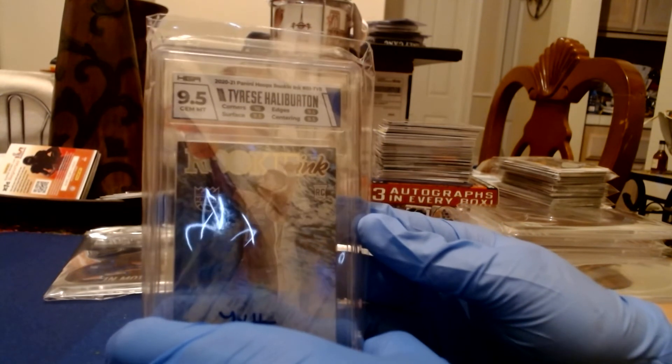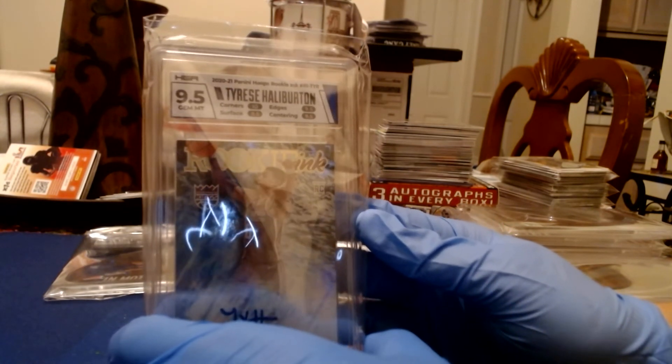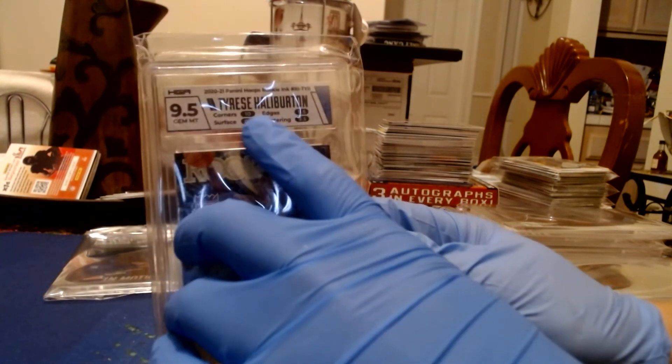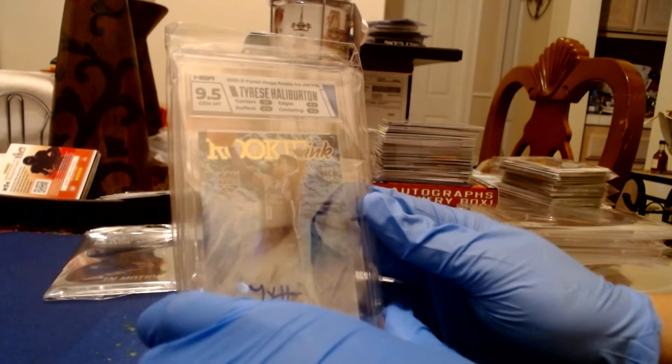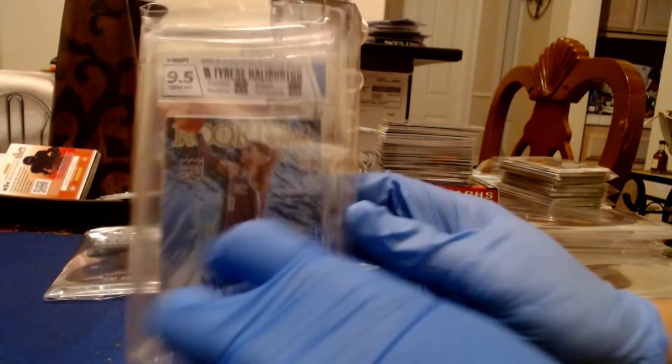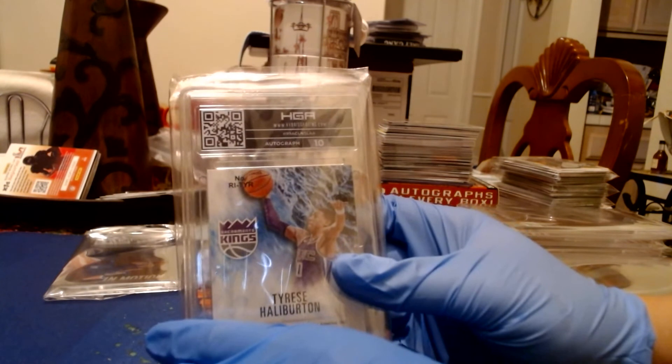After two 9s we got a 9.5 — another Halliburton right here. We have the Rookie Inc Hoops Halliburton. This one got a 9.5 with a 10 on the corners. Pretty card, and a 10 on the auto as well.